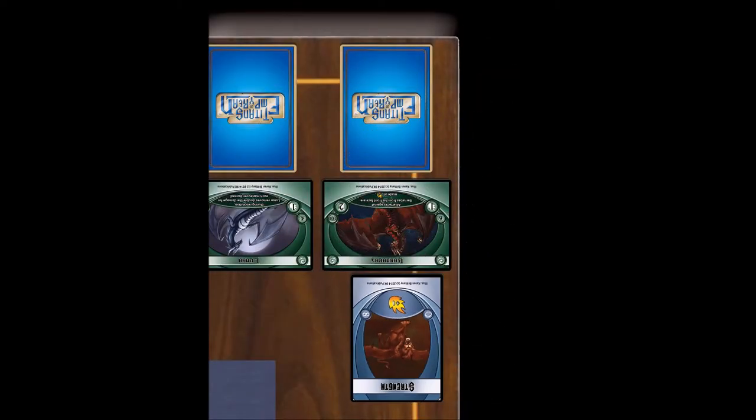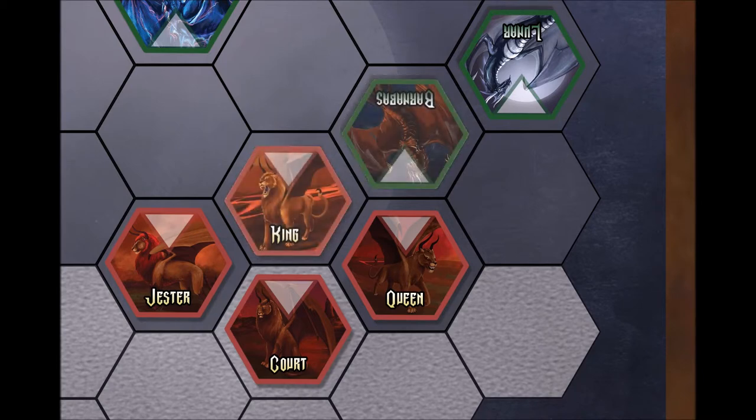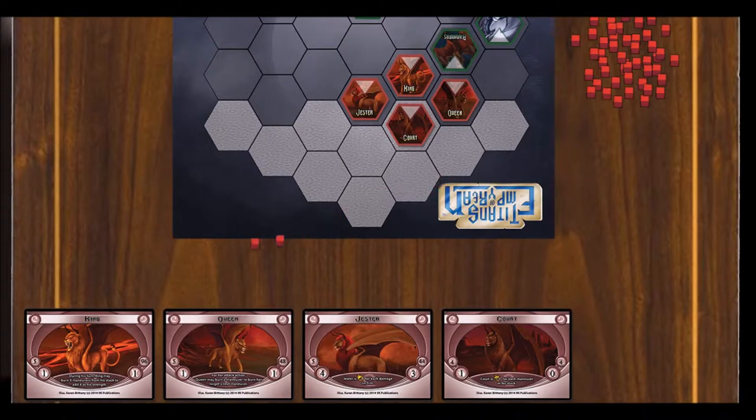Barnabas has chosen to play Strength, which gives him Strength plus one. Barnabas now chooses to attack King, who is in his front arc. Barnabas' Strength is one. This number is augmented by the active strength maneuver, giving him a Strength of two. Take two damage tokens and place them onto King. The attack is concluded.